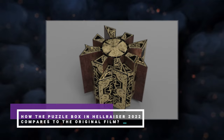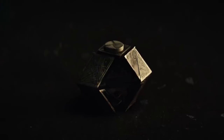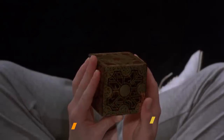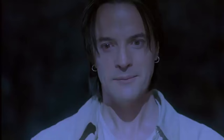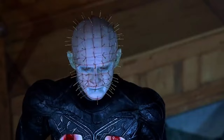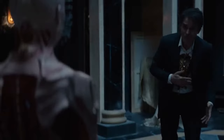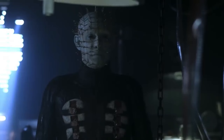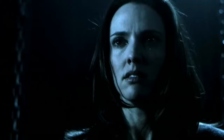Finally, how does the puzzle box in Hellraiser 2022 compare to the original film? The puzzle box in Hulu's 2022 reimagining is far more intricate than the one in the 1987 Hellraiser film. The original puzzle box has only one configuration that, when solved, summons the Cenobites, and they can be expelled by reversing the solution. In the original, the Cenobites' powers were not especially bound to any configuration, and the obligation to murder other people is unique to the 2022 remake. The 2022 adaptation presents a considerably more precise and intricate depiction of what the Cenobites may do to and for people who summon them.